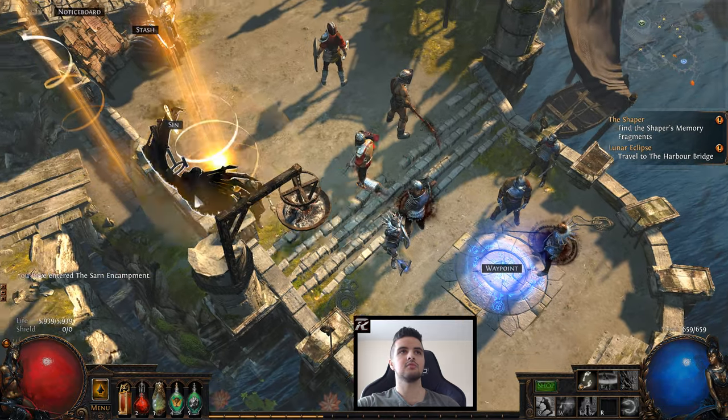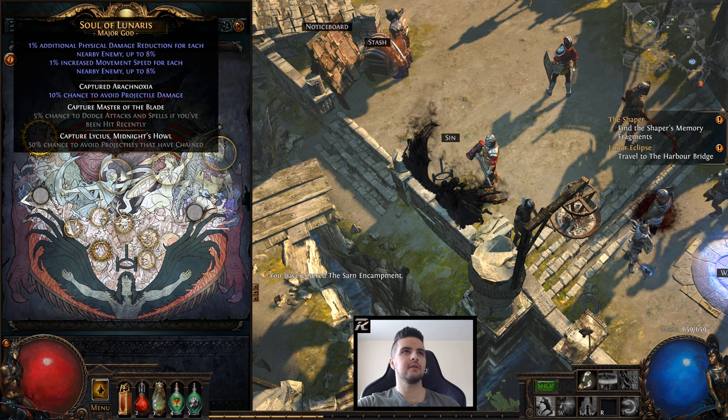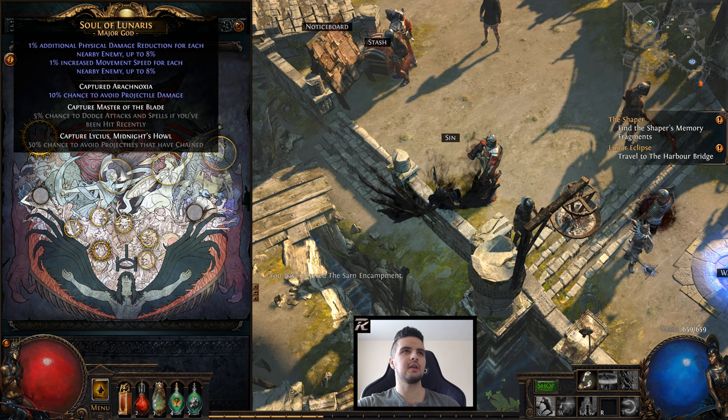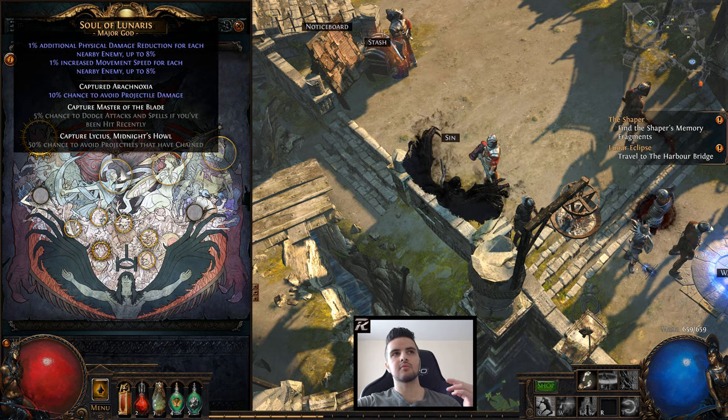With that, go to town and talk to Sin — simple as that. And there we have it: we got the extra upgrade now. We have both the main power and the secondary one, and you can upgrade it two more times to get the rest as well.